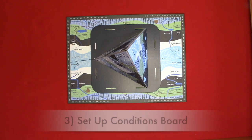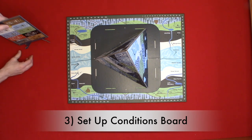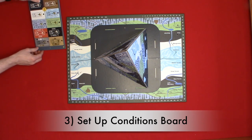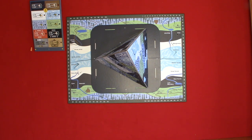Step three: set up your conditions board. Assemble the conditions board with the stand. If it's your first time playing, use side A of the conditions board. For a more challenging game, use side B. Place the conditions marker to the side. Since the condition board would sit too vertical to see from the camera, I will place it to the side at a better angle.